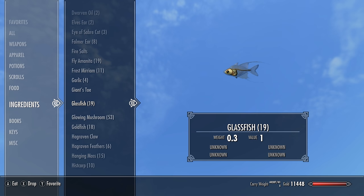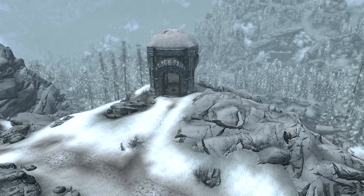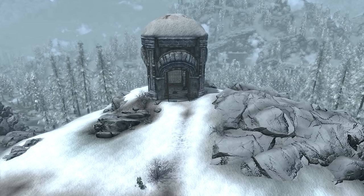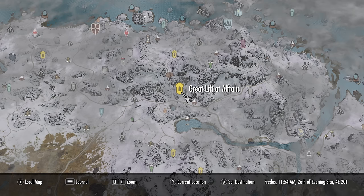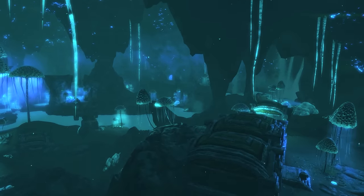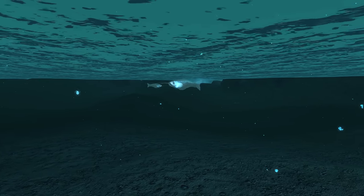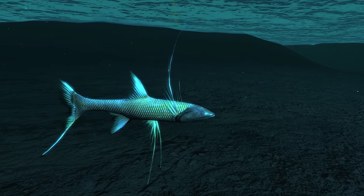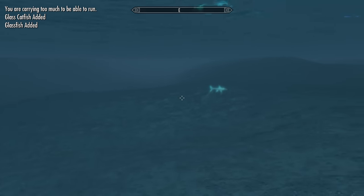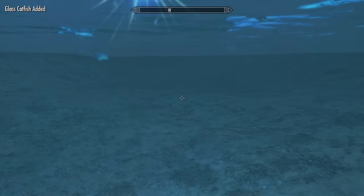Next we will be getting the glassfish and the glass catfish, along with more tripod spiderfish if you so desire. For these we're going to need to head into Blackreach. The fastest way for what we need is to use the great lift at Alftand, which on the map can be found in the northern mountains of the Pale. Once you use the lift and enter Blackreach, just head due west over the house and over the hill, where we'll see a big pool of water below the waterfall. Jump in and we'll find plenty of glassfish and glass catfish; on the bottom also lie more tripod spiderfish. All three of these fish can be found all throughout the waters in Blackreach — this pool is just a quick and easy spot near an entry and exit point.